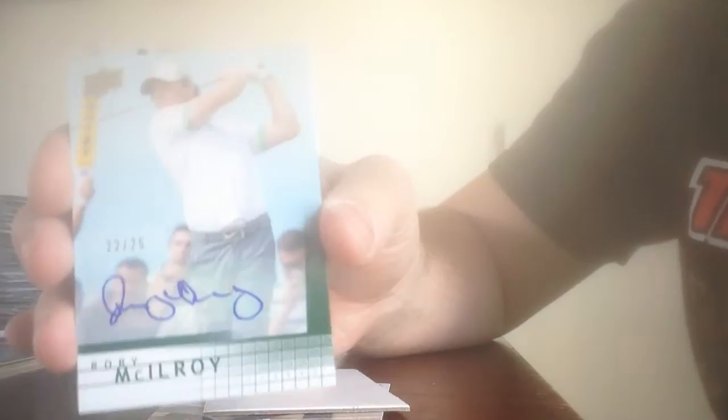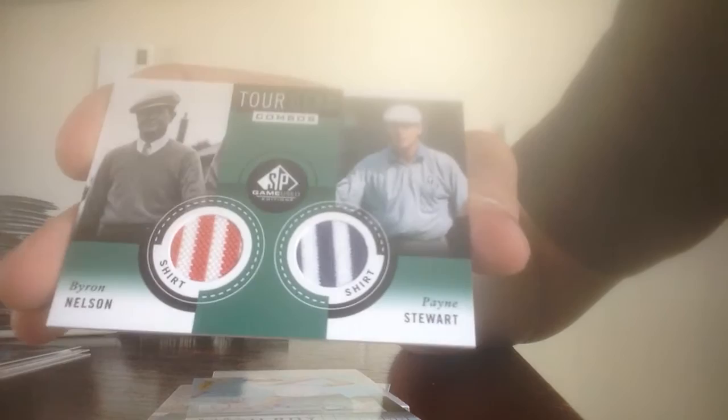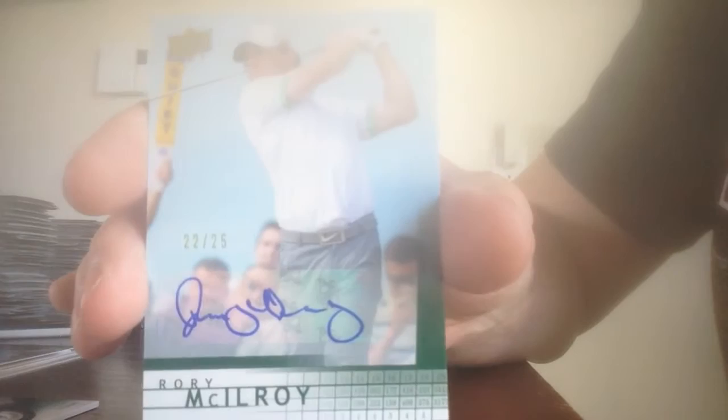Base card of Jonas Blix. Ben Crenshaw, Curtis Strange, and a filler. Oh — beautiful card here. Rory McIlroy autograph, number 22 of 25. That is a monster pull right there. Beautiful. Followed by another beautiful card — Tour Gear Combos dual shirt card of Byron Nelson and Payne Stewart. Beautiful card.